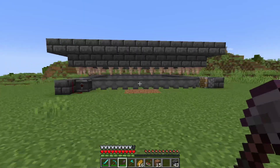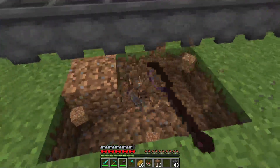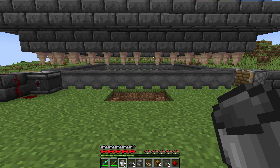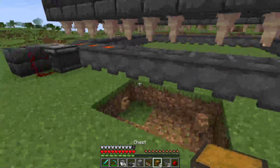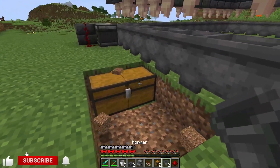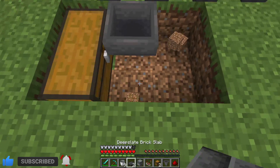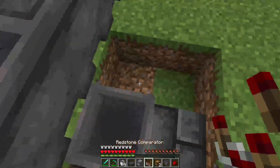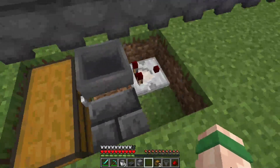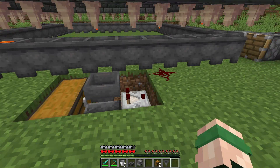Choosing one of our four sides of our lava farm, we want to come along and dig out a three by two area, one block deep. We can now go ahead and grab our double chests, place a double chest here and here. Then we can go ahead and place a single hopper facing into that chest. We can then go ahead and place a slab here, and then place a comparator facing this way with a redstone dust on the opposite side, just like this.